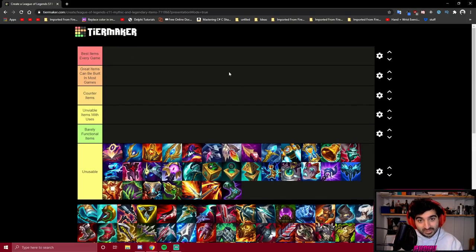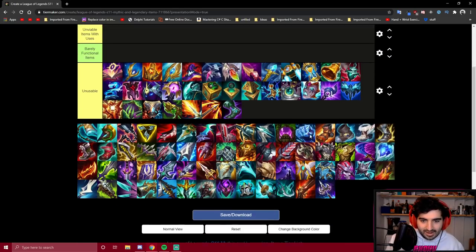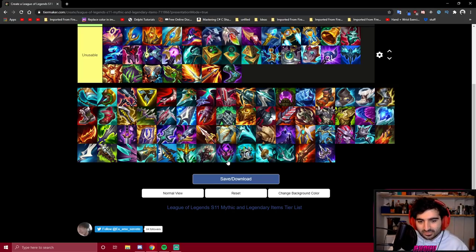This video is an updated version of my previous item guide. Back in November when the Season 11 preseason dropped, I instantly made an item guide talking about all the new items. That video isn't wrong by any means, but we're like five patches into Season 11 now and the meta has kind of changed. Some items I didn't represent fairly because the meta hadn't evolved yet. Most of that video is still good, but this one will be even more accurate. I'll start with all mythic items, then boots, then legendary items.